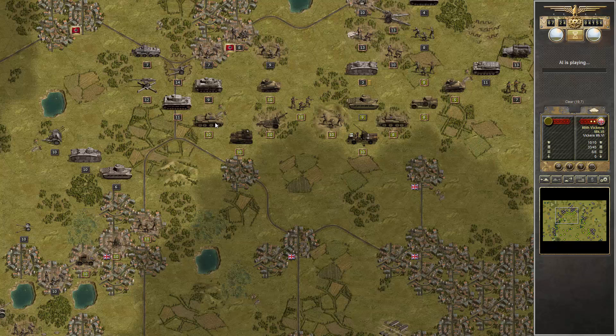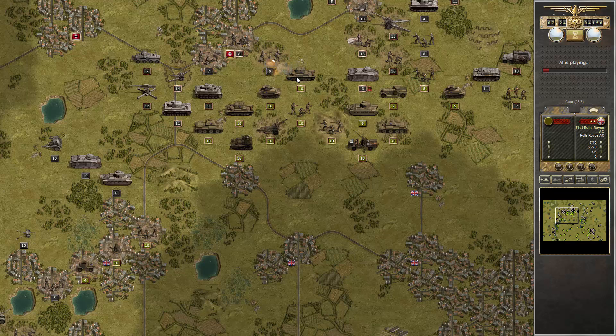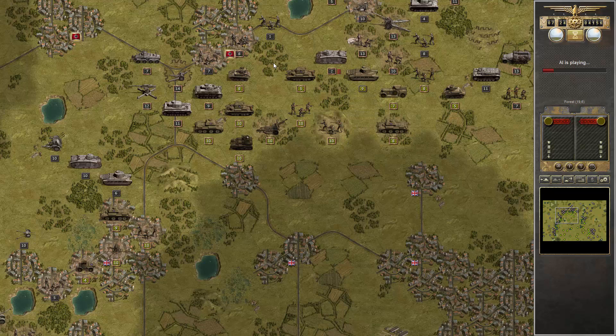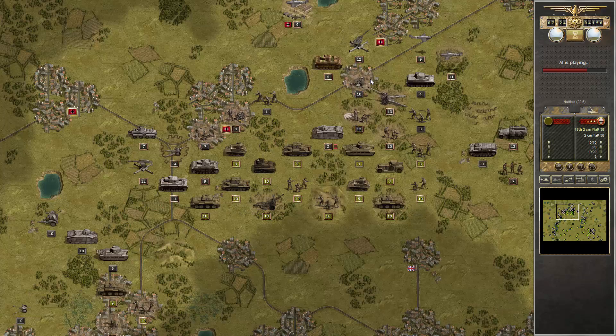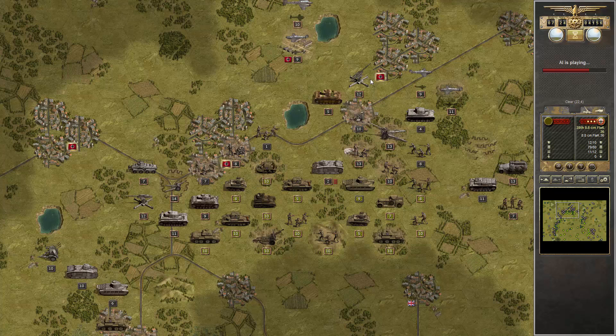Five damage on the infantry. The first one already failed. Four damage in the forest. Again, four damage. And they immediately moved up. I got two damage. This one is gone but it's only a non-core unit.